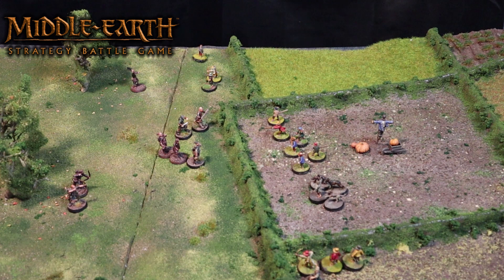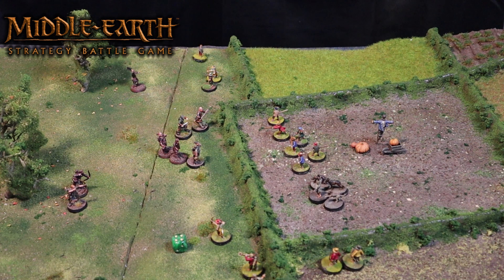Baldo Tulpany rolls a 3 — he may cross the bush but must stop in base contact on the other side. The archer already in base contact rolls a 6, so he may move his full move distance. The hornblower moves into base contact with the bush using one inch of his allowance, then rolls a 4 — he makes it but must stop in base contact. The other two archers attempt the bush, rolling a 5 and a 1 — one makes it over, one has to stay on this side. That is all of the hobbit movement.